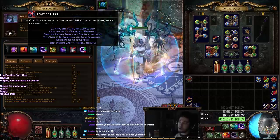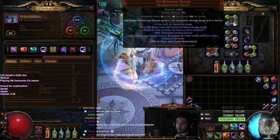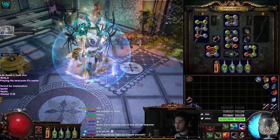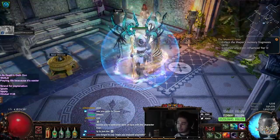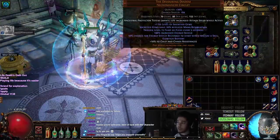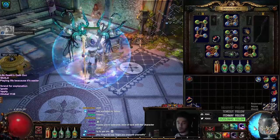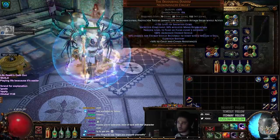So with this helmet it gave me the ability to actually go Eldritch Battery and Mind over Matter. The reason why I never did that before is because when you have Death's Oath on, it deals damage to you and does not allow your energy shield to recover at all. With Devouring Diadem, every 5 seconds our energy shield tops up to full immediately. We also have a chance for it to start on recharge when we use a skill.